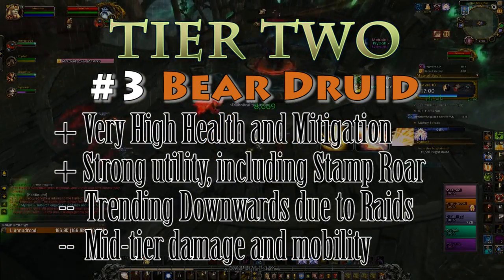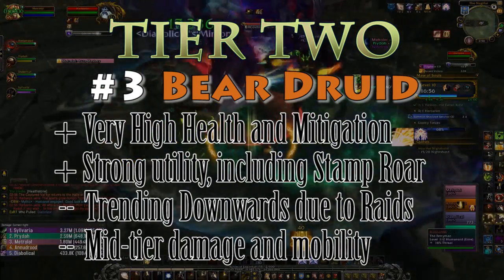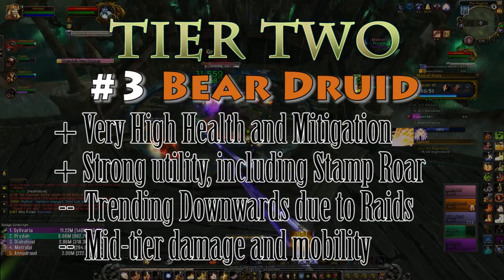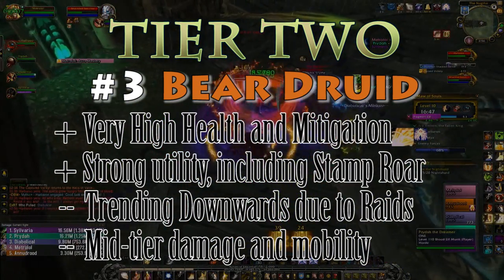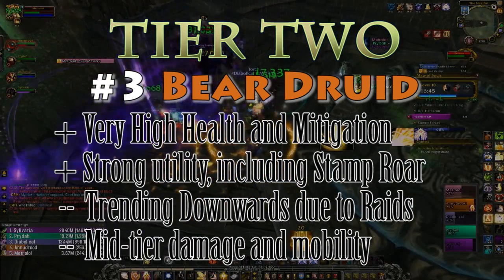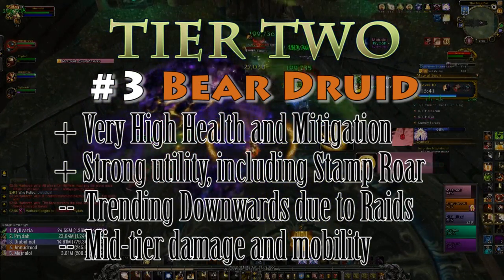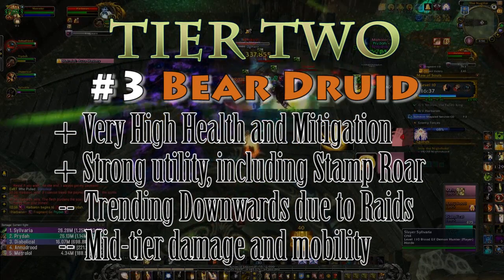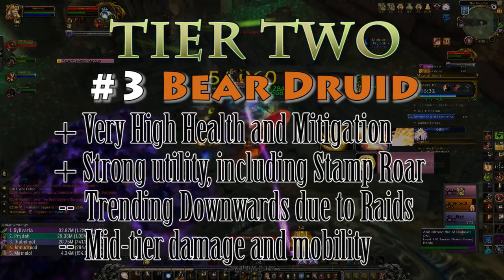Guardian Druid hasn't gotten any weaker — it's just that the other tanks above them have gotten that much stronger and the meta has shifted. Bears have some of the best mitigation in the game with Rage of the Sleeper, Iron Fur, and their naturally high health pool thanks to mastery, continuing to make them the best tank for actually reducing damage and preventing deaths. Even after the 7.2.5 changes, they will likely continue to be juggernauts of five-mans.